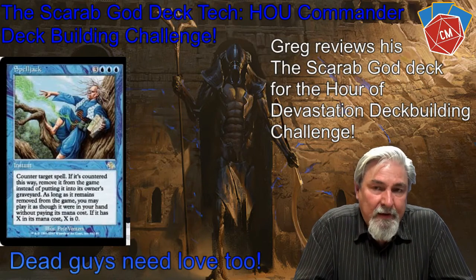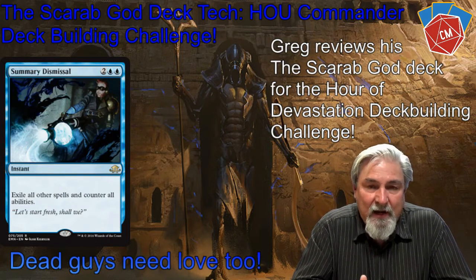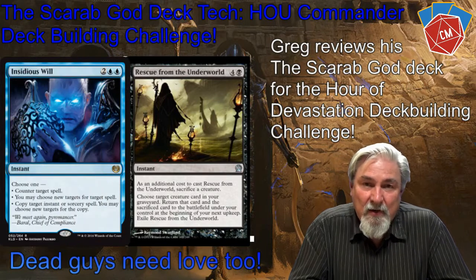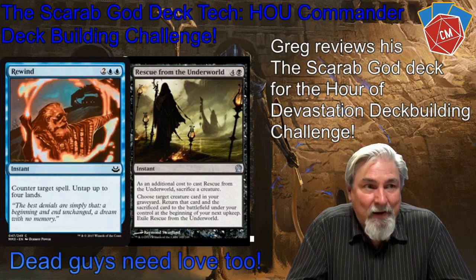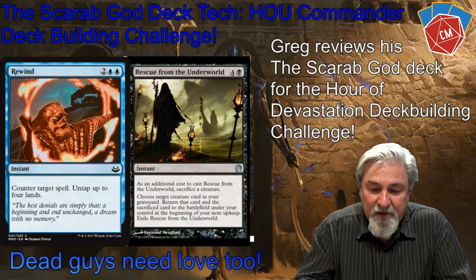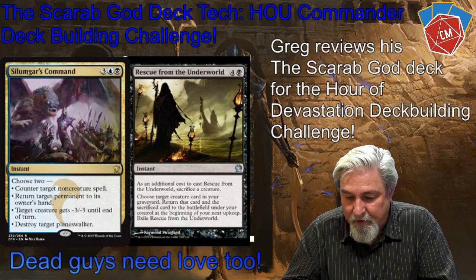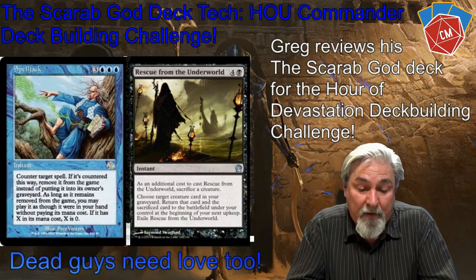Now some of my spells: Rescue from the Underworld. If someone's going to blow up the world, I can save two of my creatures with this. I play with Sheoldred, which lets me bring creatures back, so if I'm able to bring Sheoldred and another key creature back with Rescue from the Underworld, great. The additional cost is sacrificing a creature, and then both creatures come back from the graveyard at your next upkeep.